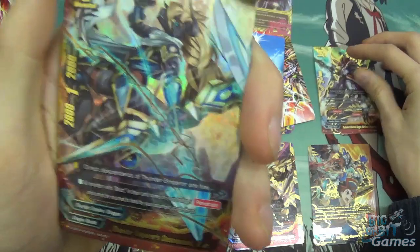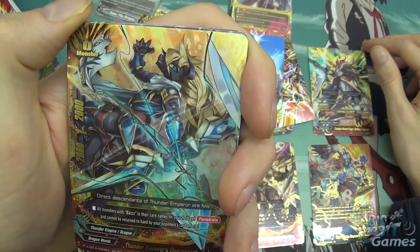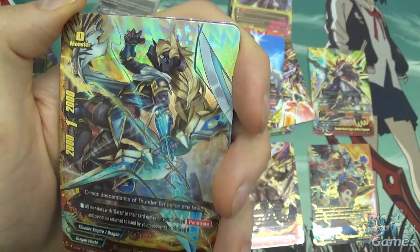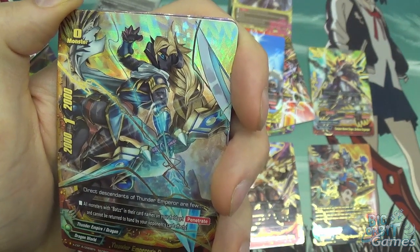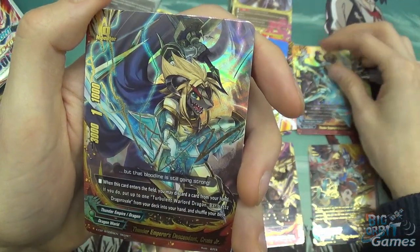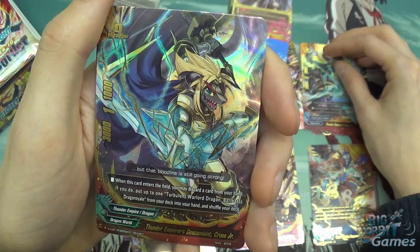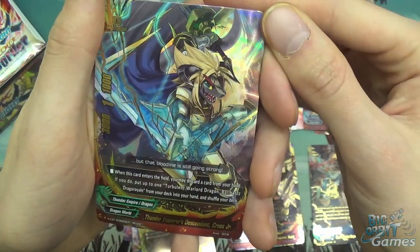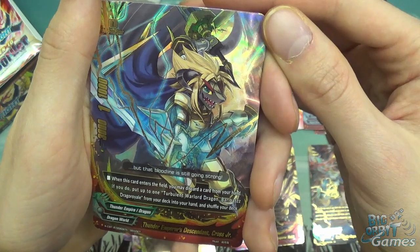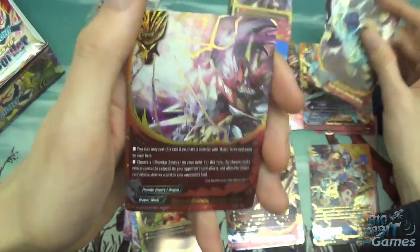The first Secret Rare. The second one is Thunder Emperor's Descendant X Junior — a size 0 monster with 2,000 attack, 2,000 defense, and 1 critical. All monsters with Bats in its card name on your field get penetrate and cannot be returned to hand by your opponent's card effects. Thunder Emperor's Descendant Cross Junior: 3,000 attack, 1,000 defense, 1 critical, and size 0. When this card enters the field, you may discard a card from your hand. If you do, put up to one Turbulent Warlord Dragon Balbats Dragon Royale from your deck into your hand and shuffle your deck. Very nice little searcher there.